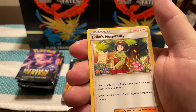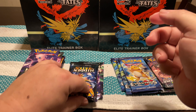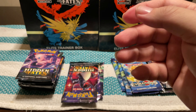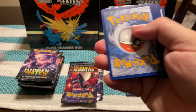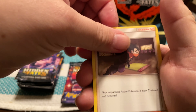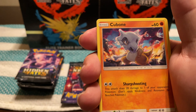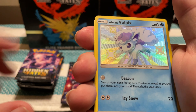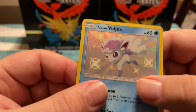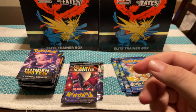Can we make it three in a row? Energy, Giovanni's Exile, Brock's Grit, Koga's Trap, Clefairy, Slowpoke, Pikachu, Charmander, Voltorb, Reverse Energy, and an Electrode.